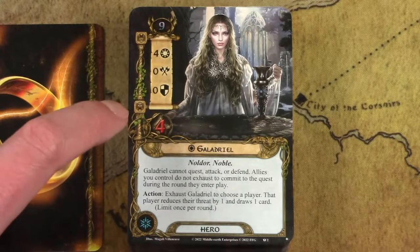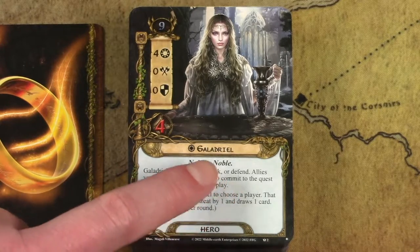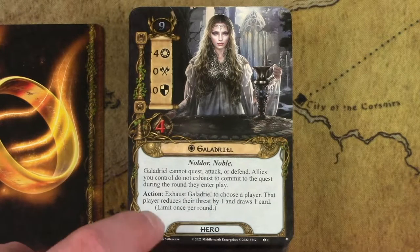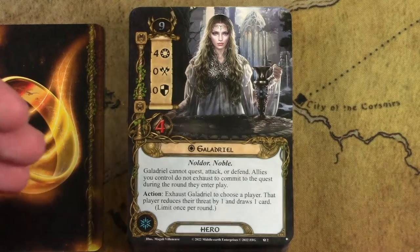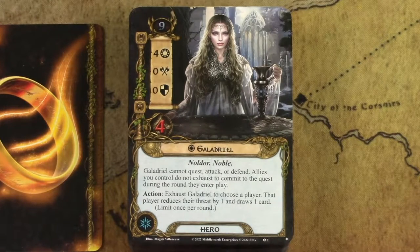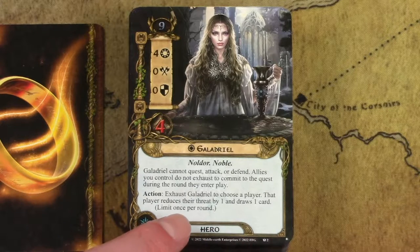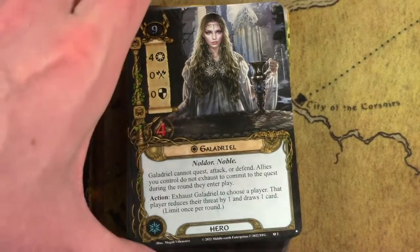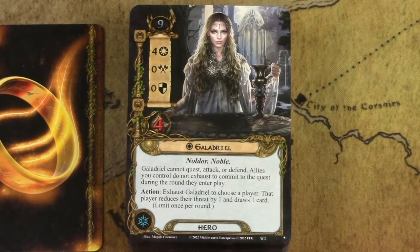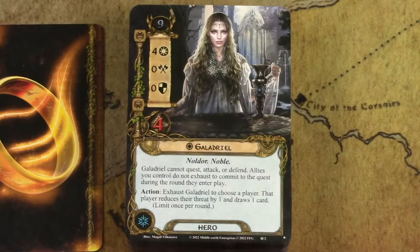Galadriel has full willpower for questing, but her ability says she cannot quest, attack, or defend — so she can't do anything a standard hero does. However, allies you control do not exhaust to commit to the quest during the round they enter play, which is really strong when you're playing allies again and again. She also has an action that lets you choose a player — that player reduces their threat by one and draws one card. This is bonkers good. So instead of standard questing, she lets you draw an extra card and reduce threat every single turn. She can also give her willpower to another character via key attachments, and she can be splashed into lots of different spirit decks.